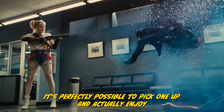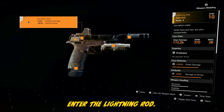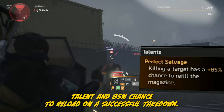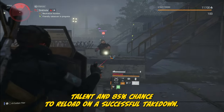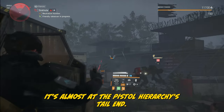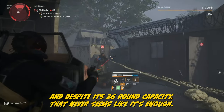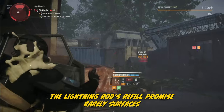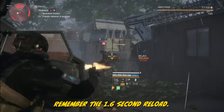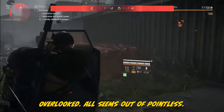It's perfectly possible to pick one up and actually enjoy the experience they have to offer. Enter the Lightning Rod — a snazzy named PF45 pistol in the LZ with the Perfect Salvage talent: an 85% chance to reload on a successful takedown. Truth be told, the PF45 won't make foes cower — it's almost at the pistol hierarchy's tail end. And despite its 26-round capacity, that never seems like it's enough. The Lightning Rod's refill promise rarely surfaces when you actually need it, for heroic elites need more than one mag to fall. Remember the 1.2 reload? It's swift enough to make Perfect Salvage's absence overlooked. All seems rather pointless.